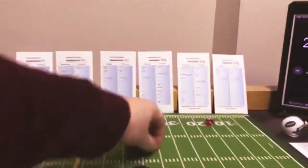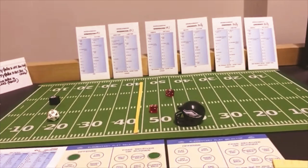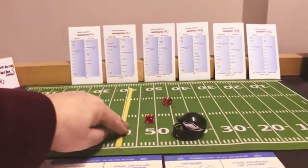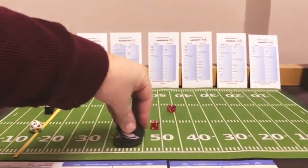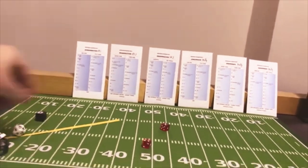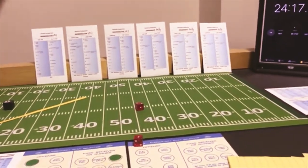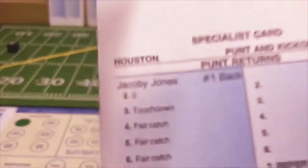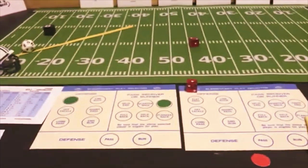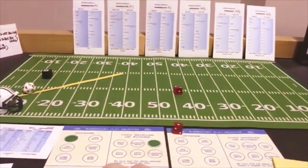So they have now got a 4th and 10 — they're gonna punt the ball. That's a 7 on their punt card — 45 back 1. 4, 10, 20, 30, 40 and 1 — the Jets returning it from there.